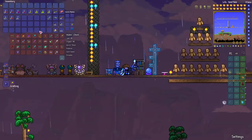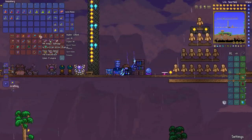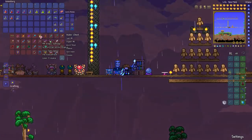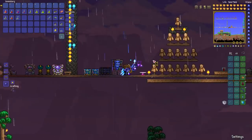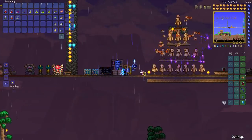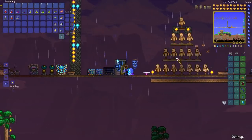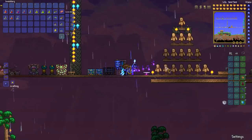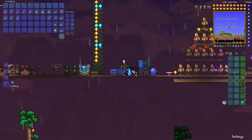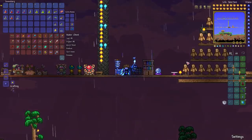The Wizard will also sell a Harp, which by itself is just a music instrument. But once you've defeated the Twins, you can craft the Magical Harp — a powerful magic weapon — by combining that harp with some crystal shards, Souls of Night, and Souls of Sight. It's a pretty powerful weapon for early hardmode — it pierces, also bounces and reflects off surfaces, and the speed varies depending on whether you fire close or far away. It can be extremely useful in certain situations.